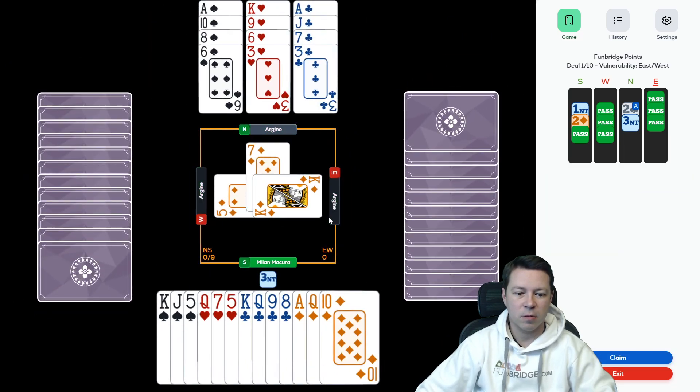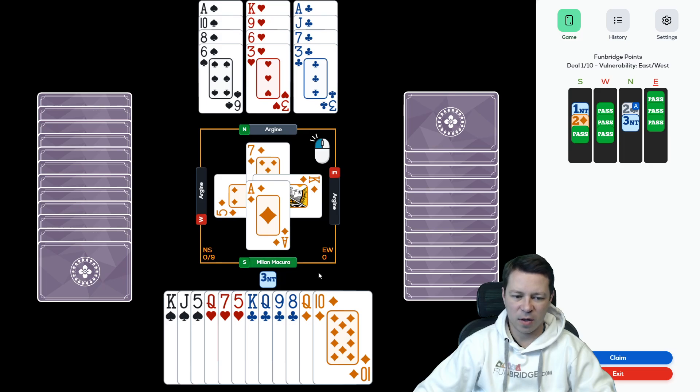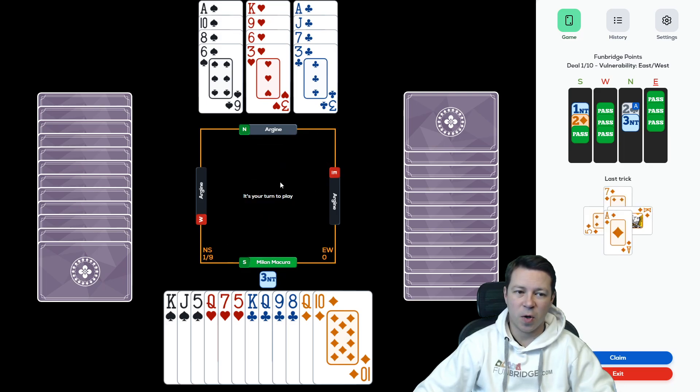9 tricks should be relatively easy with dummy having 12 high card points. So we are on the edge with the slam. The lead is quite favorable, although we had only 4 diamonds, we might have even 3 stoppers. The goal here is to play for a good defender and a bad defender. We have 4 club tricks, 2 diamond tricks is 6, 2 spades is 8, so I need to establish only 1 trick — that might be the spade or the heart. It's all about the tempo and letting the good guy in or the bad guy.